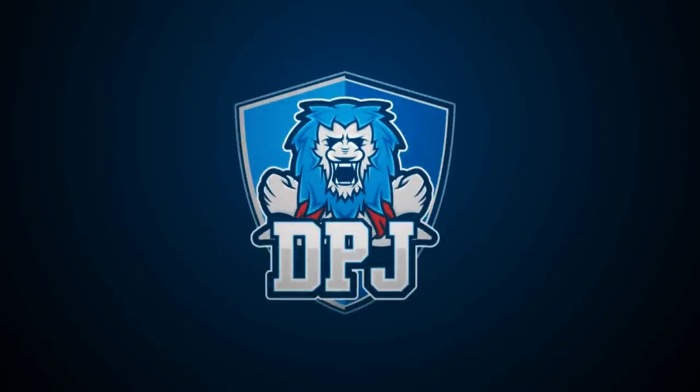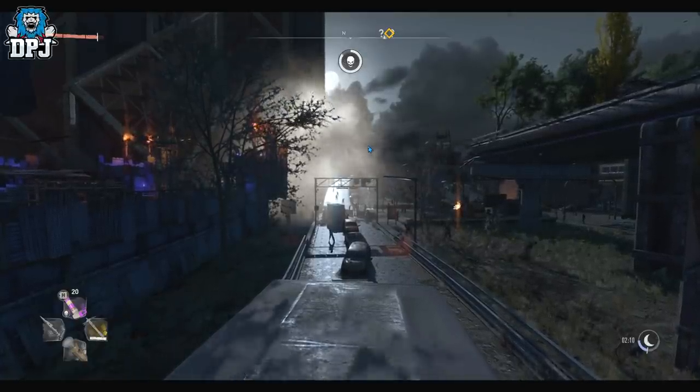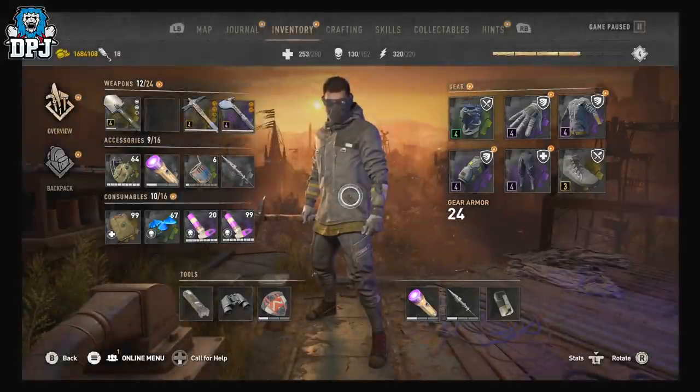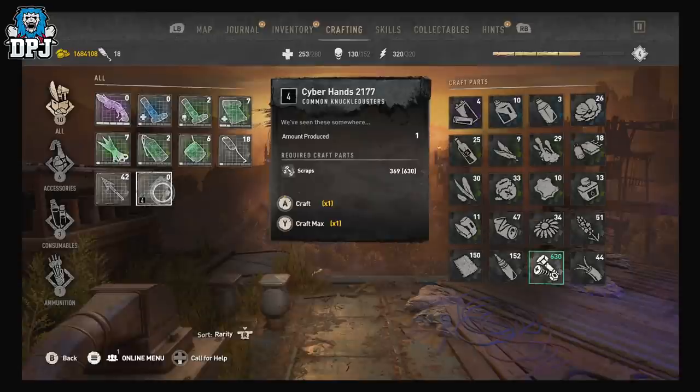I'm back with another Dying Light 2 video and today I'm going to show you how to get something pretty epic - Mantis Blades from Cyberpunk 2077 within Dying Light. It's a blueprint called Cyber Hands 2177 and they are incredible. It also shows you a Kyle Crane easter egg, the protagonist from Dying Light 1.